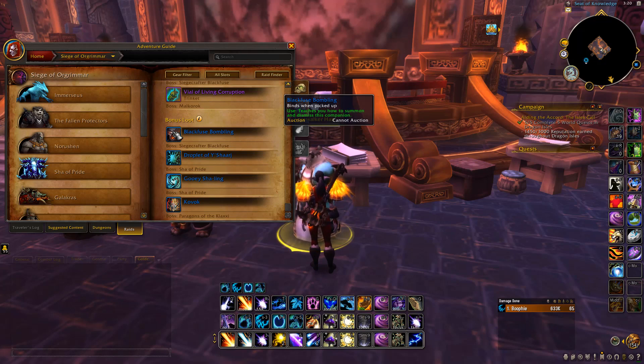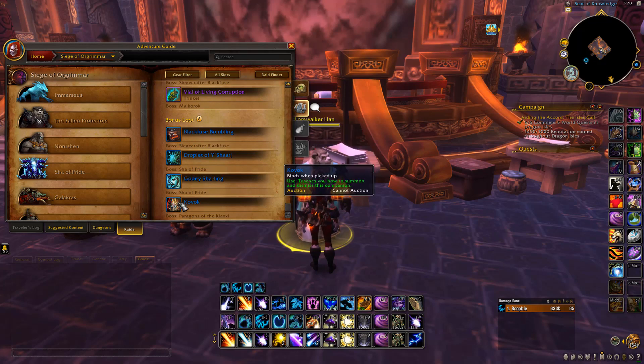They're realm-specific items, meaning they have their own market value on every single realm. So what I recommend doing is writing down a list of all the pets from here, going and checking your Auction House. Or you can use the Undermine Journal — it's a website — and search for your realm specifically, because the prices can be completely different on every single realm.